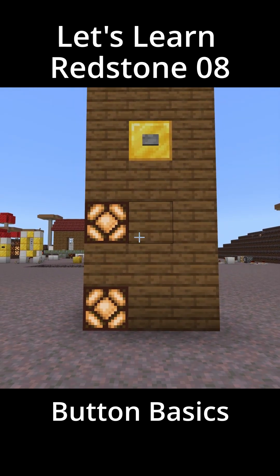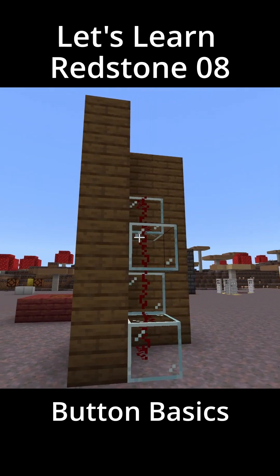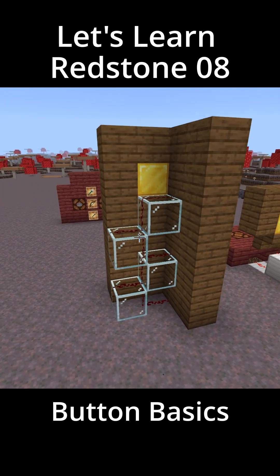So when you're building, make sure to include some space to run redstone behind a button, especially if you want the button up really high.